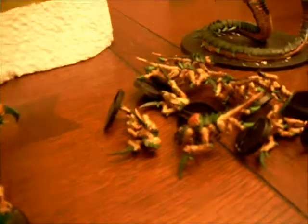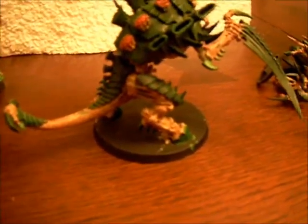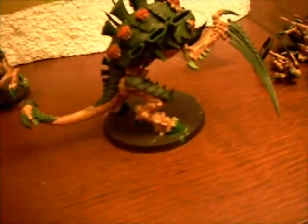The Hormagaunts are just to move up, run, eat shots, and try to get into assaults as fast as possible. The Ymgarl Genestealers' personal traits — I'm going for outflank each game, which will be amazing. The Tervigon will be capturing midfield objectives because he's big and tough, and spawning babies to go back and capture objectives in my deployment zone — putting them in terrain so even if they fail their leadership or go into instinctive behavior, they're still holding that cover save. My 10 Termagants will be protecting the Tervigon, also capturing or staying back.